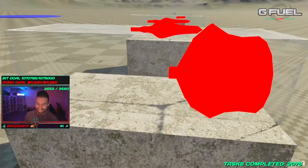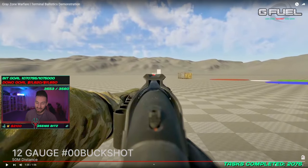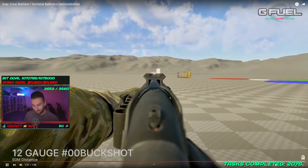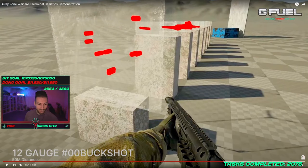And then this — I thought it was a bolt action the first time I saw it, but this is actually a 12-gauge shotgun at 50 meters. This is a very realistic spread. This is 12-gauge buckshot at 50 meters — look at that. That's a realistic spread for buckshot. The flowering from the gas escaping — man, it's crazy.